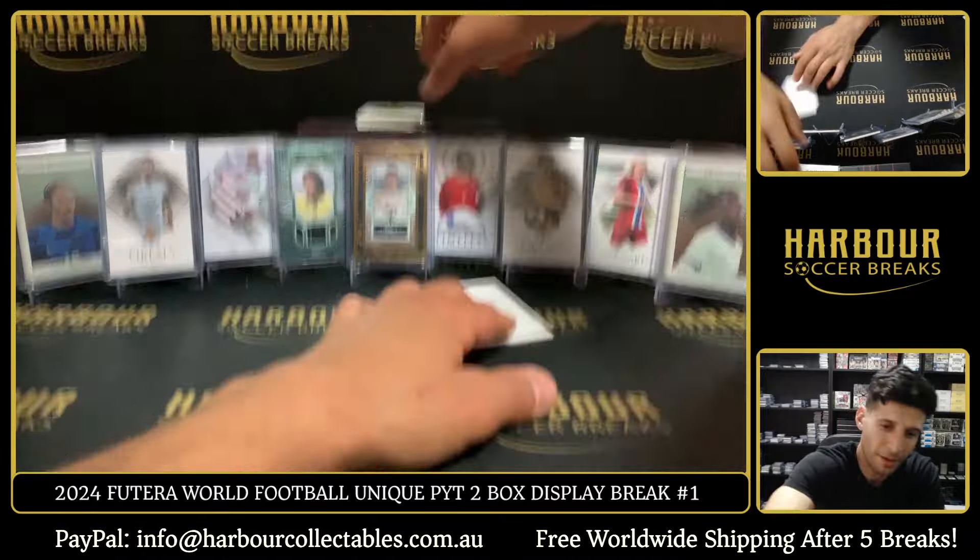Tie down — next hit. We have Ramos. Ruben Diaz. Heritage Florian Wirtz — it's green. What are we numbered to? 15 of 32. There's a lot in this — just check the checklist to be honest. Have a look at the checklist because there's a lot of old school players in this Futera. They always do old school autos too. Bruno. We haven't hit an auto yet either.